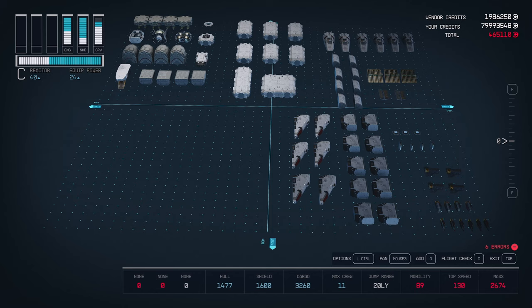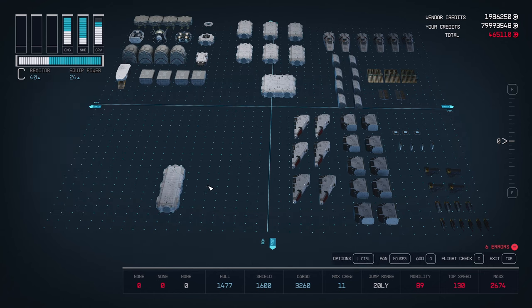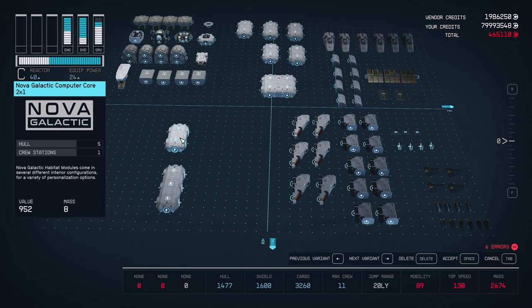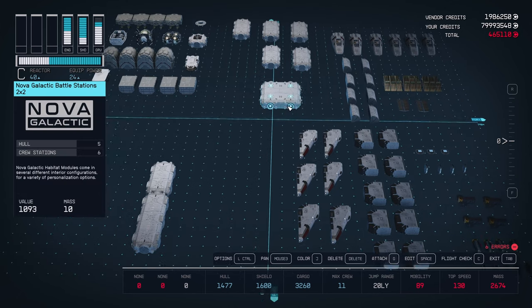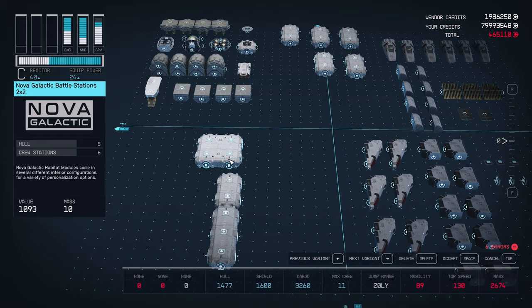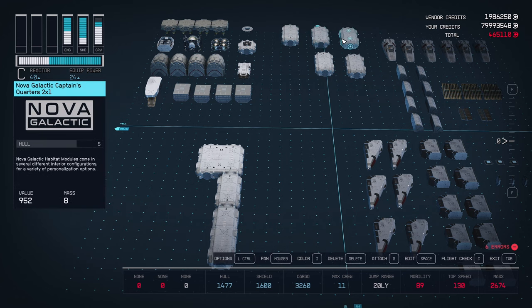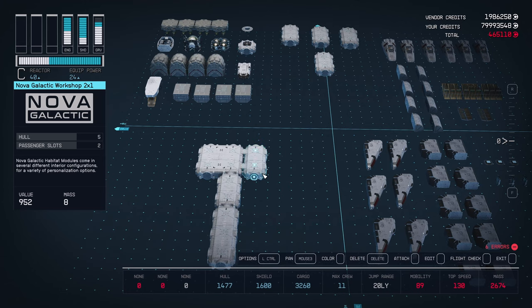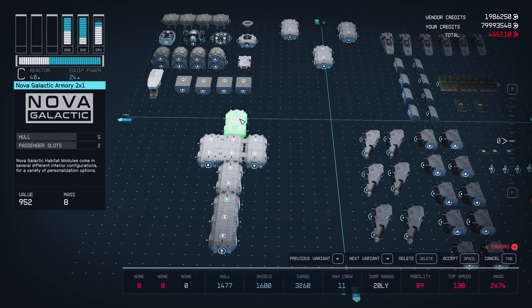Start by bringing down our three-by-one engineering hab. Next, we're going to take our computer core and attach that to the end of the engineering hab. Now grab your two-by-two battle station and we're going to attach the right hook point to the end of the computer core. Take your workshop and attach that to the left side of the two-by-two hab. Next, take the armory and attach that to the rear center hook point of our hab structure.